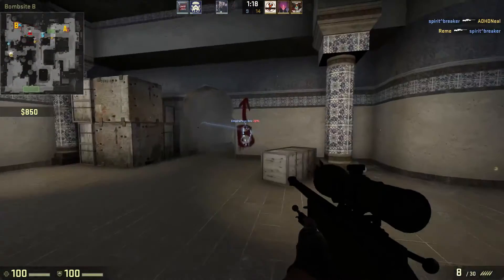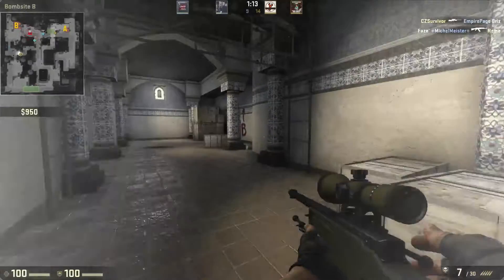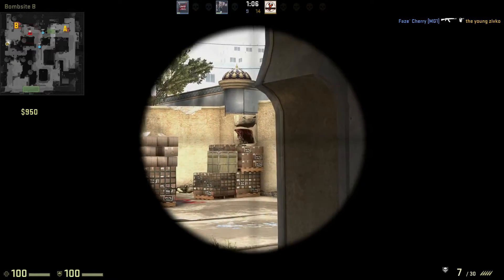Next we're assaulting B. Flash banging — we get the target while it's flashed. Beautiful. Unfortunately a teammate goes down, so it's a 1v2, but that's not gonna stop me. I have an UMP — what have I got to fear?